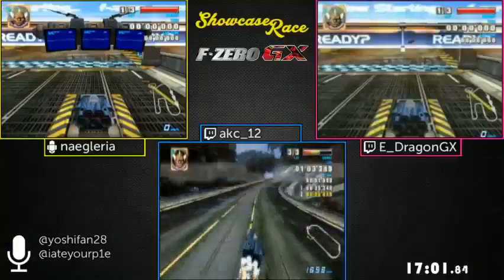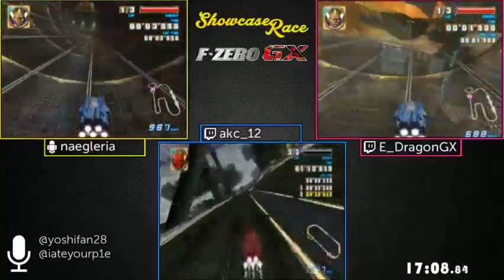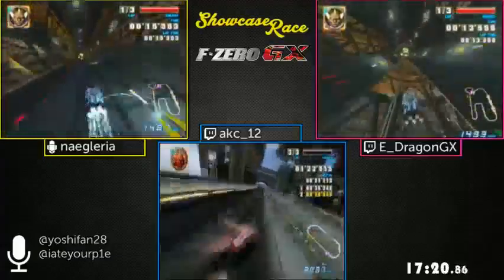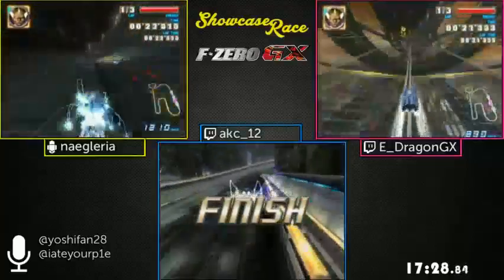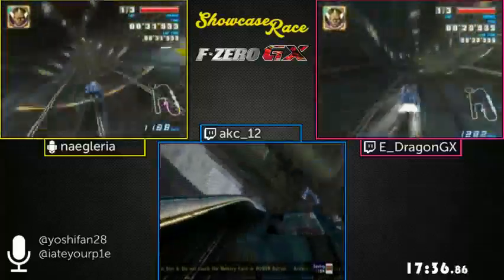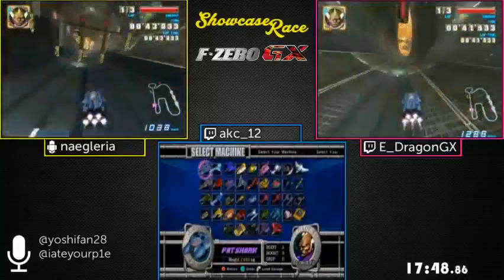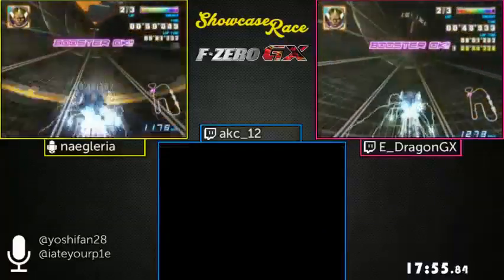Now we're on Port Town Long Pipe — the first pipe level. Pipes are pretty tricky to navigate, especially when the pipe becomes narrow. Compared to a flat track, you're always more prone to skidding out of control, and hitting all the dash plates is hard because you have to keep track of what side of the pipe you're on. Then you have rotating fans to deal with — their positions are determined by how much elapsed time you have in the race.